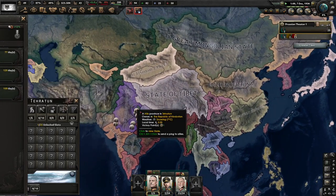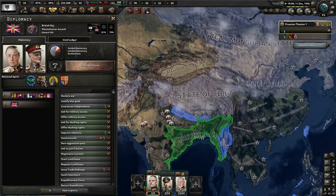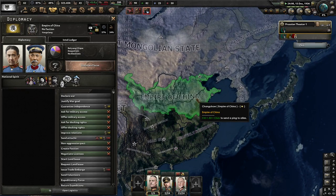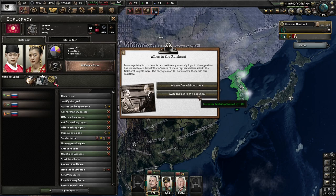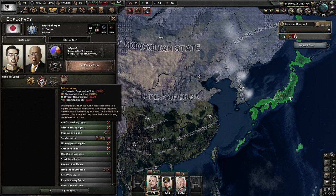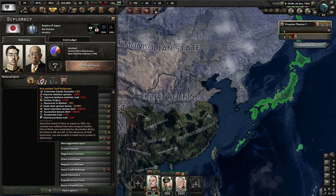Tibet. The British Raj still exists. We have the Heavenly Kingdom and the Empire of China. Allies in the Reichsrat. A constituency normally loyal to the opposition is turning in our favor - Korea too. The influence of these representatives within the Reichsrat is quite large. Do we allow them into a coalition? We're fine without them. Bottom in, why not? Empire of Japan too. Divided Army - pretty normal. Corrupt House of Lords - that's not good for them. Non-existent Tariff Authority - holy cow.